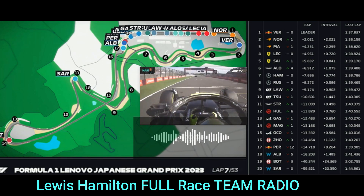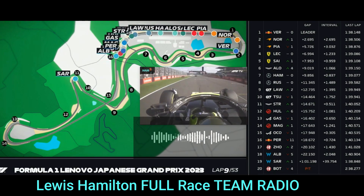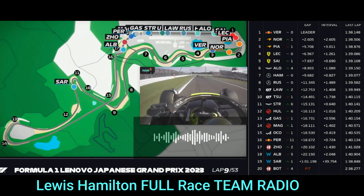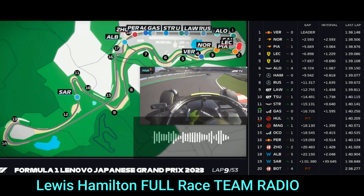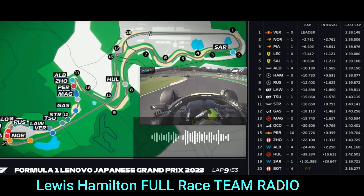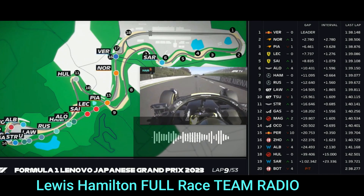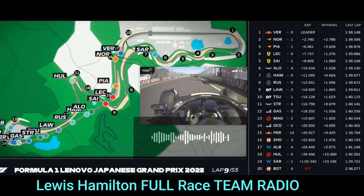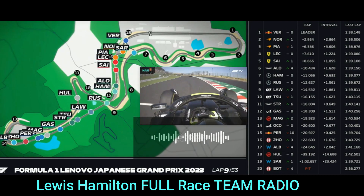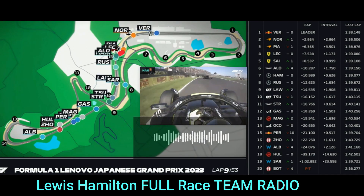Yeah copy, we'll wait till we get some surface temperature. Alonso's on that used soft, so he may struggle. George 0.7 behind — just think about strat 7 or 13. Gap 0.9 ahead, Alonso, George 1.5 behind — he's just picking up the management. Our surface temps are peaking higher than George; he's doing a bit more on traction, especially turn 7.